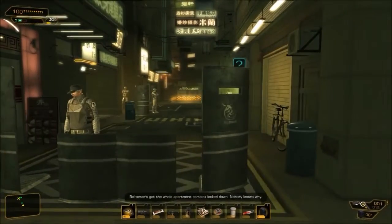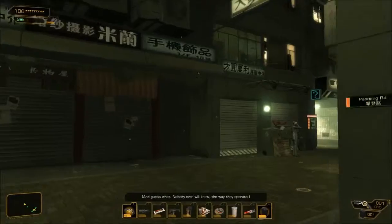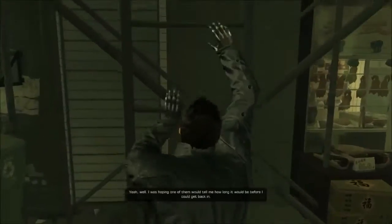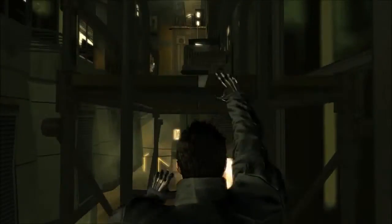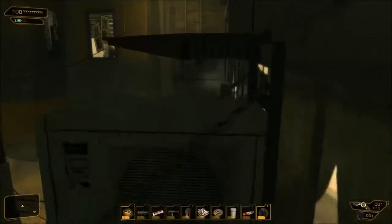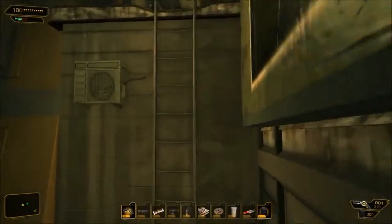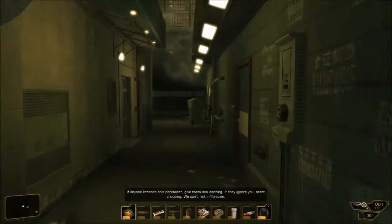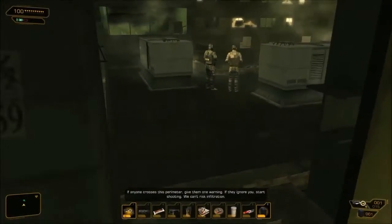There are a lot of side quests to do here, and even if you're doing the main quest you have to walk a lot through this whole city, Hensha. So we're going to go to the roofs and enter the first area of stealth from the top.